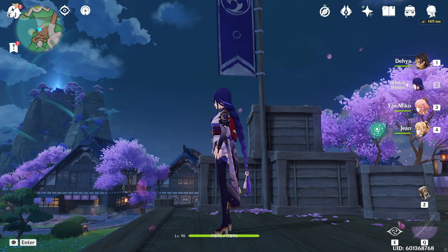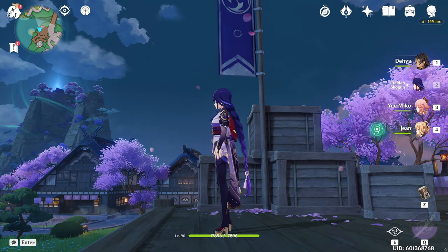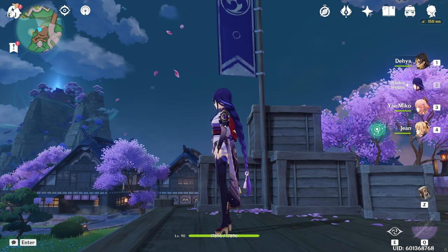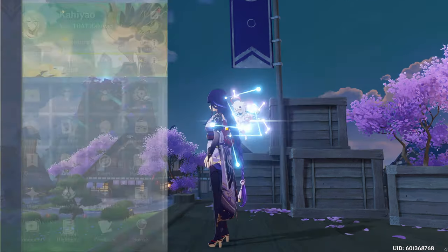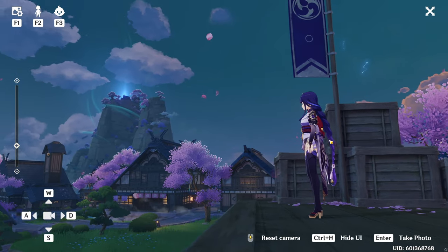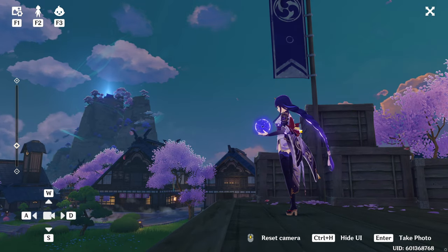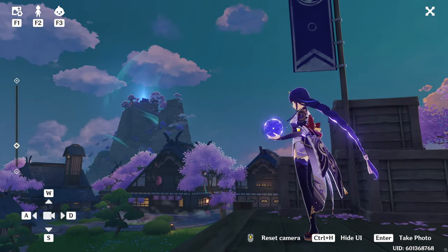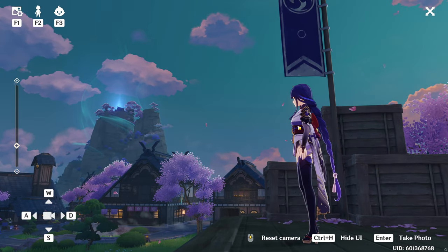Sometimes being the center of attention isn't as powerful as you hope. When the game has such great backgrounds to capture, using them with your character can create powerful and meaningful photos. For example, if she is at the center while the shrine and trees are off to the side, aiming the camera to balance the space between the shrine and the character gives a much more interesting image where your eyes can travel back and forth comfortably between them.